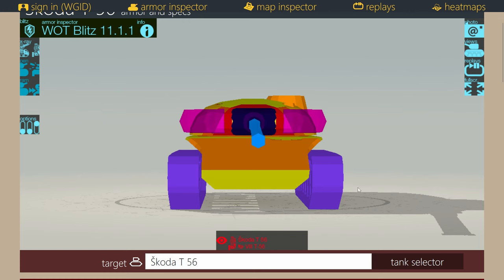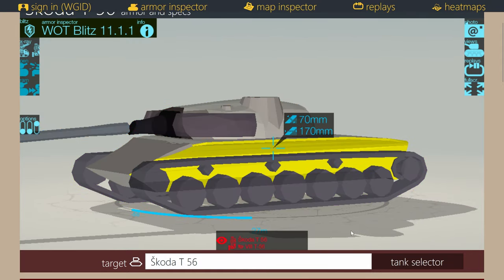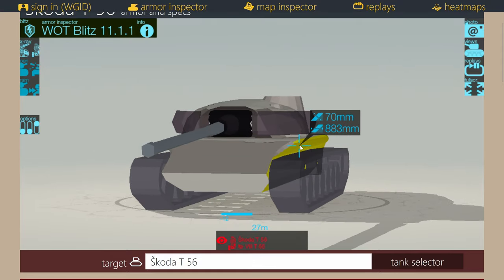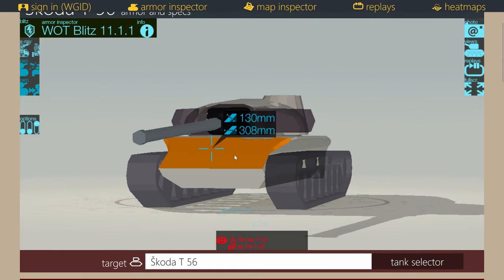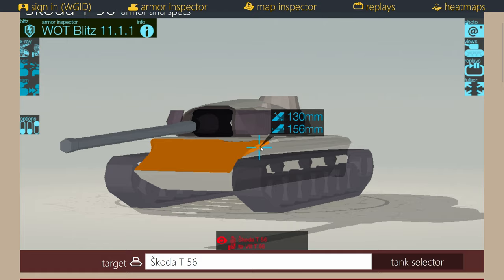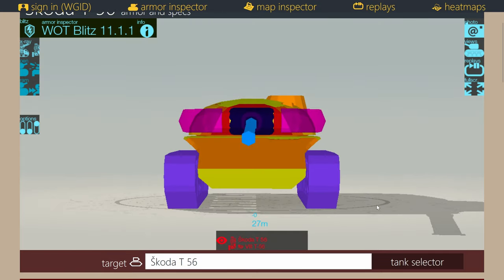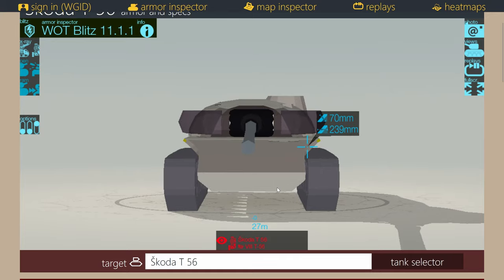The armor of the vehicle is quite straightforward. The lower plate is a weak spot like on every other vehicle in the game — except maybe the Object 268 Version 4. The sides are quite good so side scraping is possible, as you can see at that angle. You don't have a pike nose which means no side plate sticking out that gets worse as you turn. There is a very tiny area that is nearly impossible to hit unless you have a very accurate gun. Side scraping is possible — just don't peek out too far.